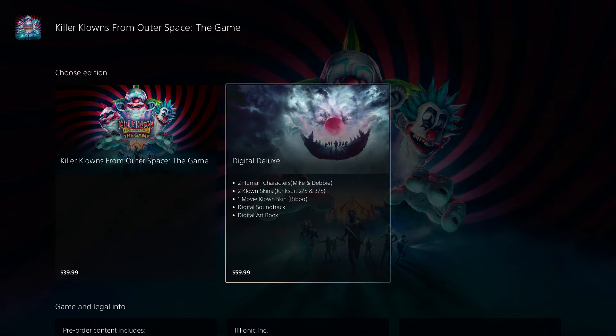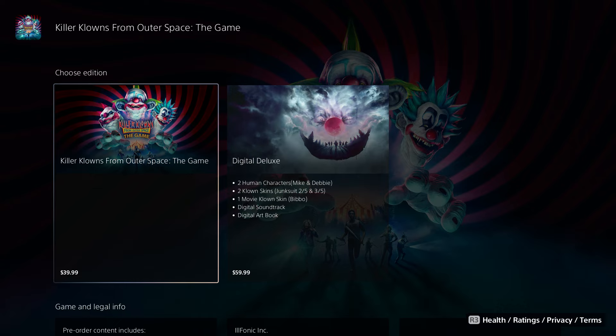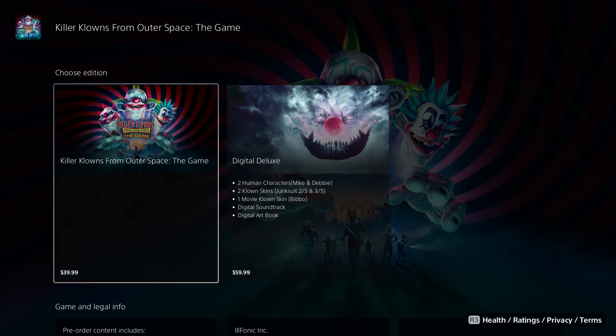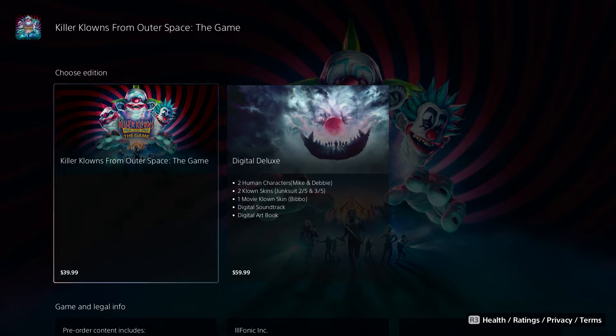There's a standard edition and a deluxe edition. The standard one and the digital deluxe are two different things — I just want to point that out. I'm going to show you three different methods to get this game early, okay, for anybody that wants to get this game early.